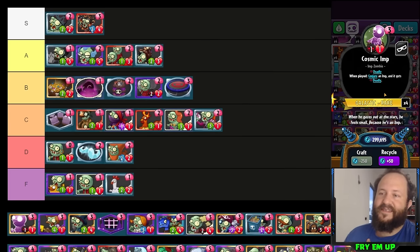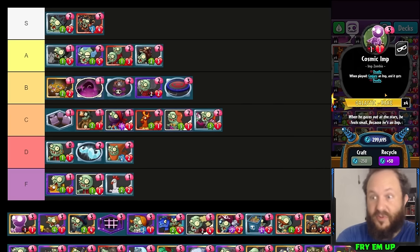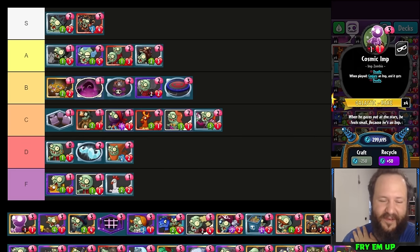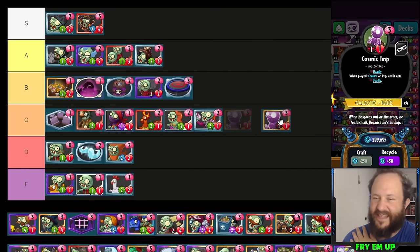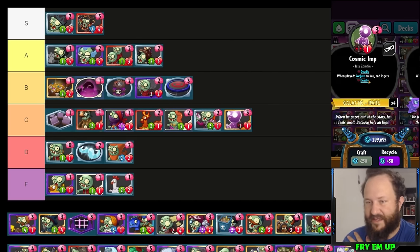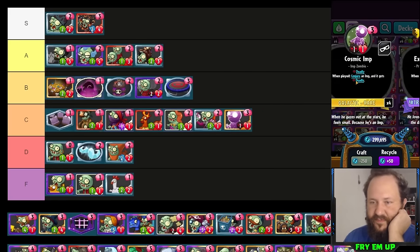Cosmic Imp is interesting — I really like it because it's essentially two deadly minions for the price of one. Every once in a while it conjures Triplication, which is garbage, but it's a little expensive at three and basically outclassed by Toxic Waste Imp. I like that you can teleport this in front of something and then have another deadly imp to teleport in later. It's hard to find a clear use, and maybe Black Hole could work with it. I'm putting it in low C tier — this might be the best cosmic card, we just haven't figured out when and how to play it.